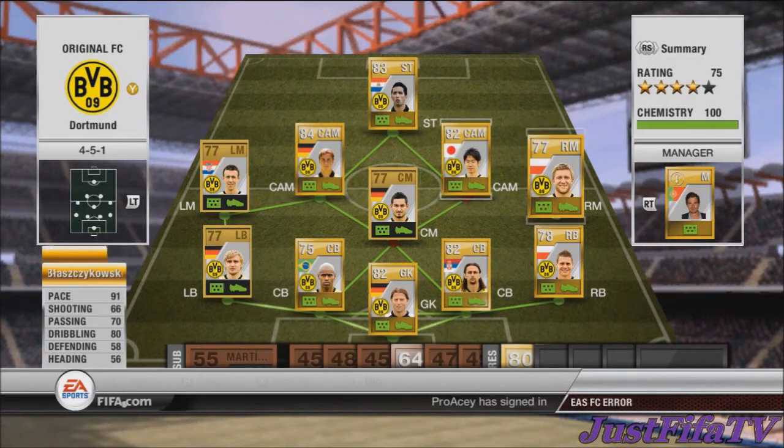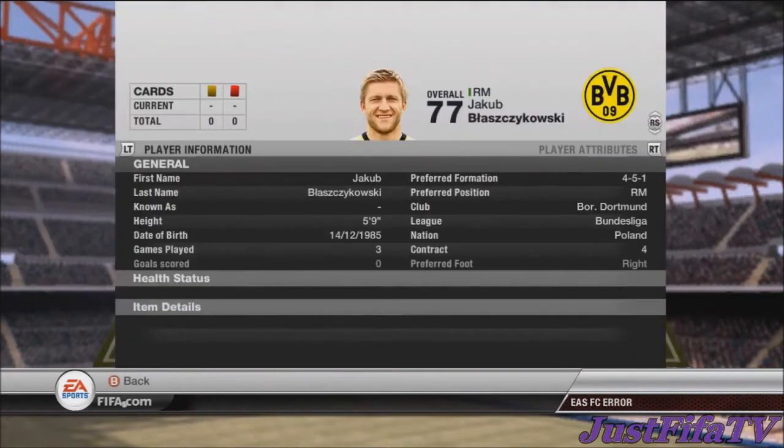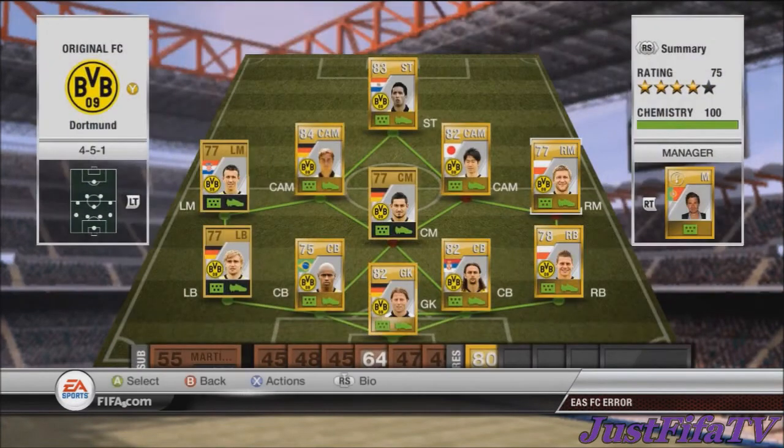At right mid we have Błaszczykowski — 91 pace, absolutely rapid. 66 shooting — not great, 70 passing, 80 dribbling. He cost me 1,300 coins, which is pretty cheap. As I said, this squad is worth getting.